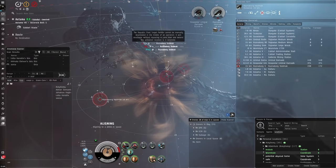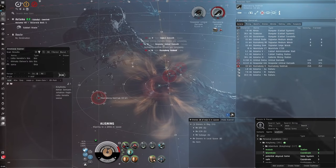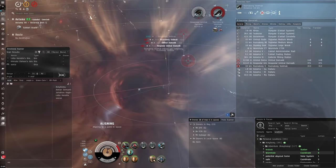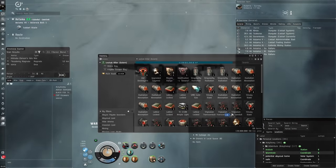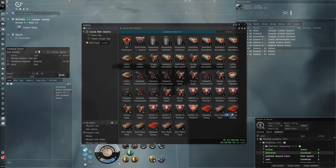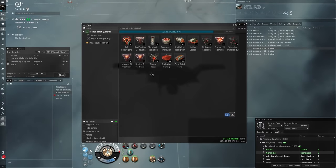Once you've found an invaded system, you bring your marauder in and destroy the Triglavians. After they're destroyed, you salvage them — and the salvage from Triglavians is really good, sells for a lot. I've done this in my Golem and it's an amazing activity if you love your marauders.